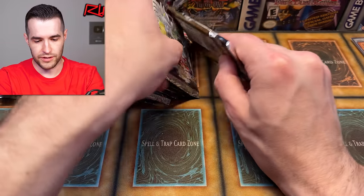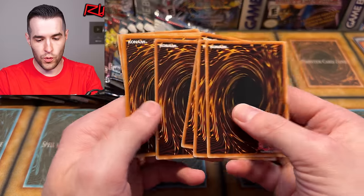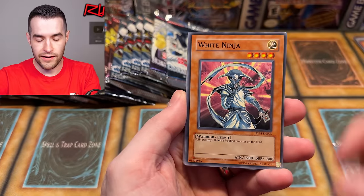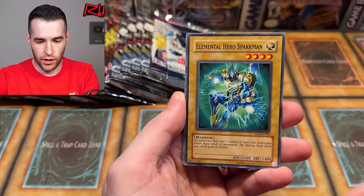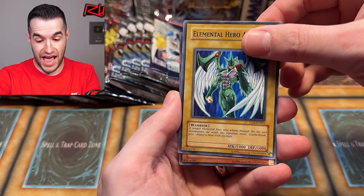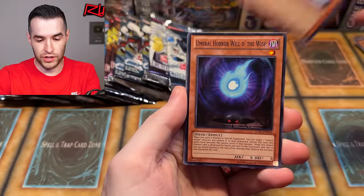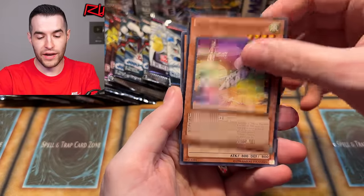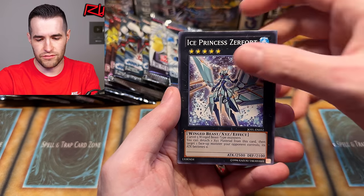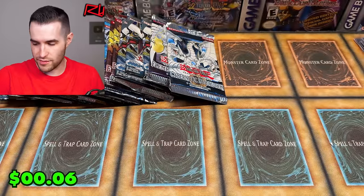That is insane. I cannot believe it — after going one for 24 on old first ed packs, we are hot right now. We've got an ultra and a super out of packs I thought were going to be complete duds. Elemental Energy, let's wait — Last Millennium first. Double Attack, White Ninja, Grave Lure, Wind Charmer, the Sparkman unlimited, Torrential Tribute's Blessing, Avian, Master Monk, and another hollow. You're on fire with the hollows right now. This is great — Judgment of the Light, Easter Sunday coming through for us.